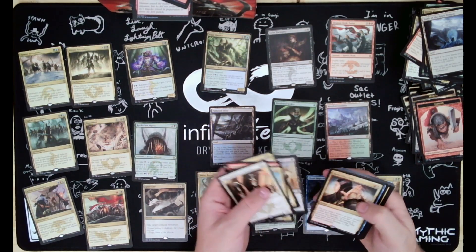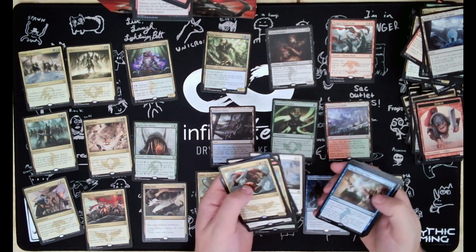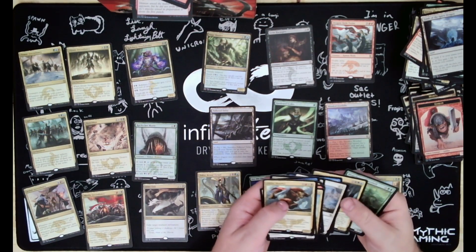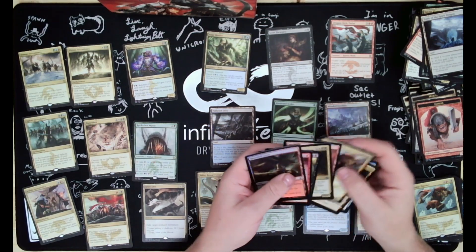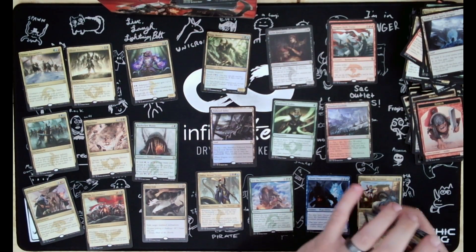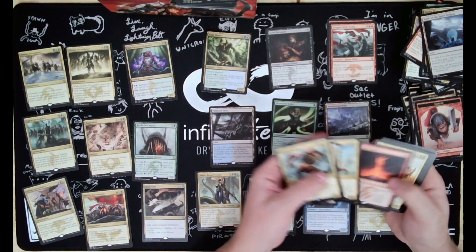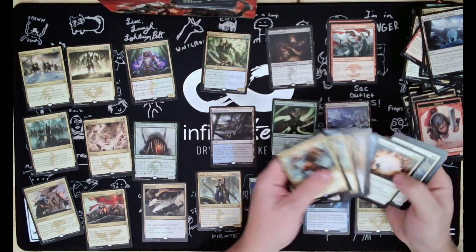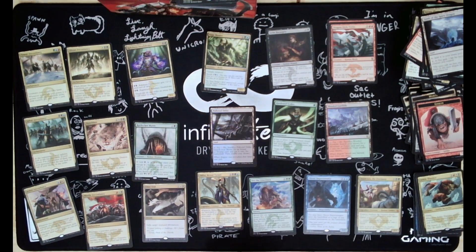Surprisingly for our rares, we did not get a lot of duplicates - just the duplicate Ankle Shanker and Dragon-Style Twins. Other than that, no other duplicate rares. Mind you, most of the rares are bulk, but it was fun opening this. I'm gonna look through the rest and remember fondly playing this block when I played Standard. Thanks for tuning in, have a good one, and I'll see you next time.